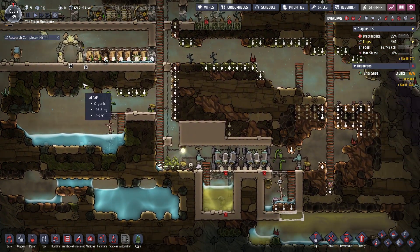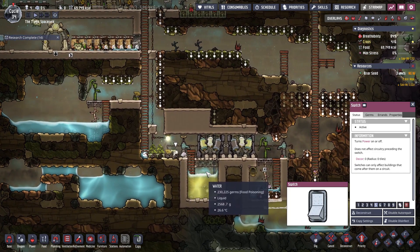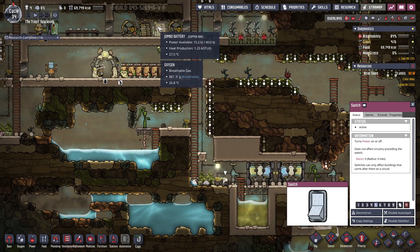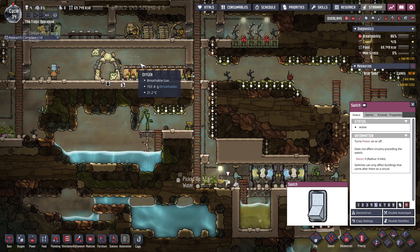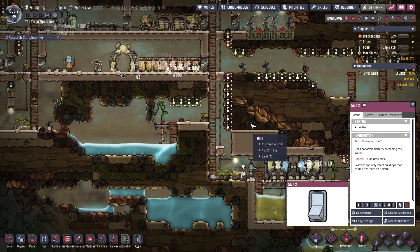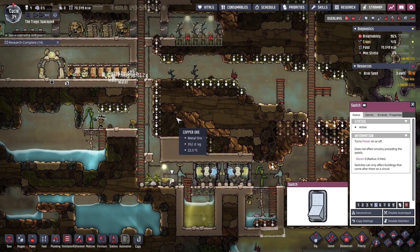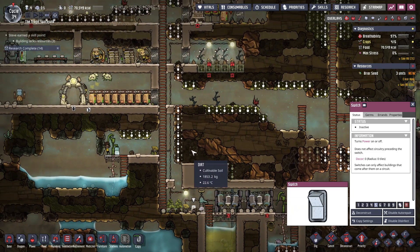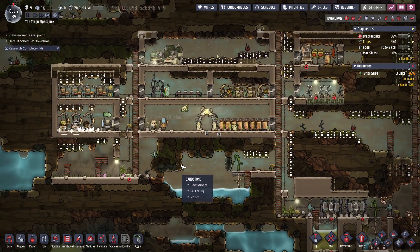We're doing okay. We probably should turn that on, though we're going to run through our power very quickly. There she goes — both of them are up there now. That's awesome. I'm going to turn that off now because we need power to last us the night.